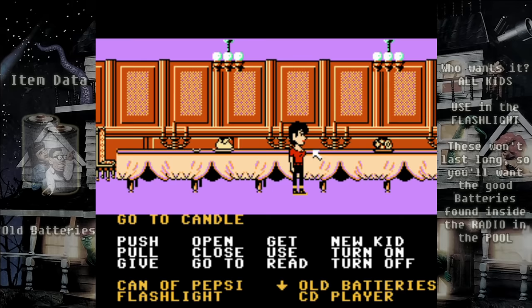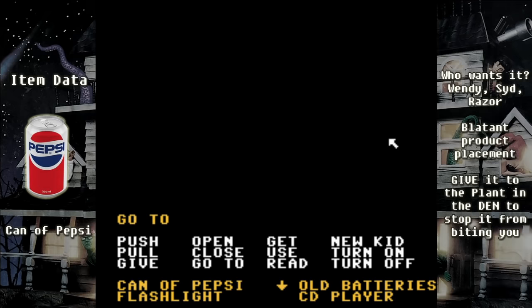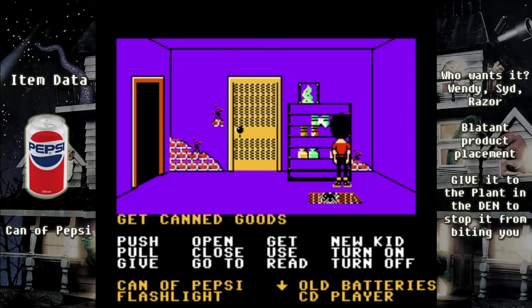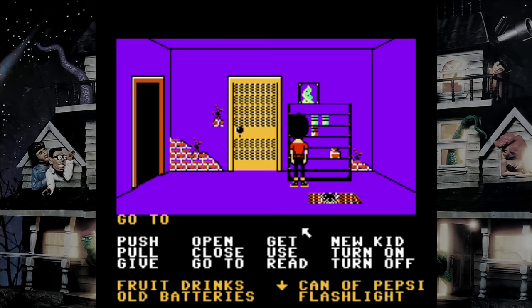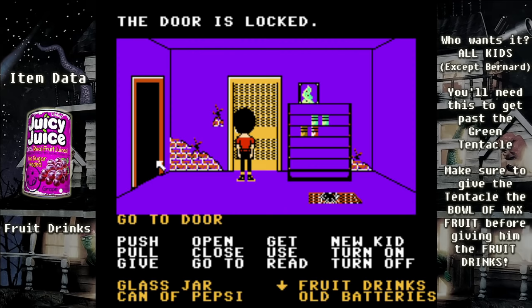This is the dining room — there are items like a week-old roast, but none are important, so pass through and open the door to the pantry. The pantry has some important items. If you try to get the bottle of developer, it will fall and break on a grate — you don't need it for Wendy and Bernard, but it's important if playing as Michael. Make sure to get the fruit drinks and the glass jar. There's also a big yellow door here but it's locked — we'll have to come back later.